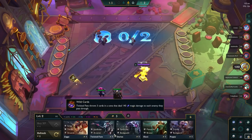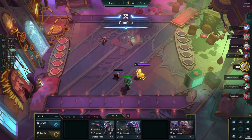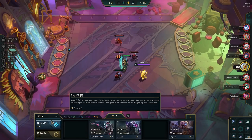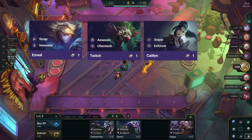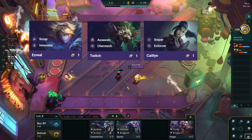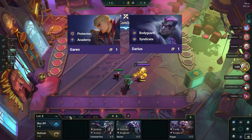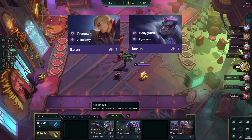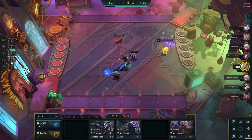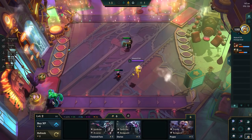When picking up units, you also want to balance having carries, tanks, and support units. If you played League of Legends before, you will have an advantage as the units play a similar role in TFT as they do in League. For example, Ezreal, Twitch, and Caitlyn are AD carries in League, and they're also attack damage-based carries in TFT. Poppy and Alistar are tanks in League, and also tanks in TFT. Garen and Darius are bruisers in League, and in TFT they are a bit tanky and also deal a decent amount of damage. If you have never played League before, it will take you longer to learn what the champions do, but after about 5 to 15 games, you should have a good overview of them.